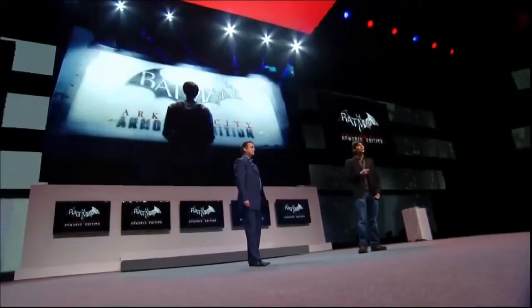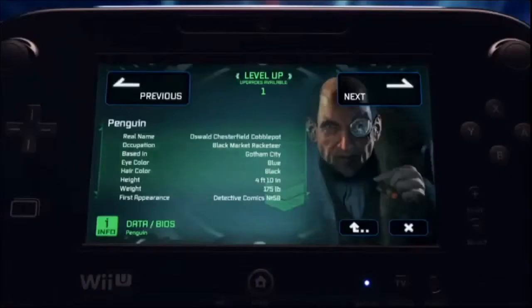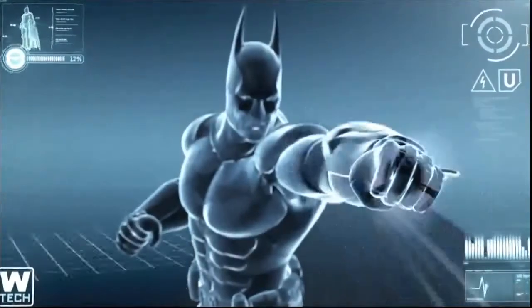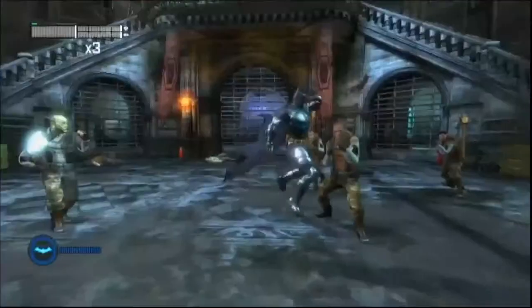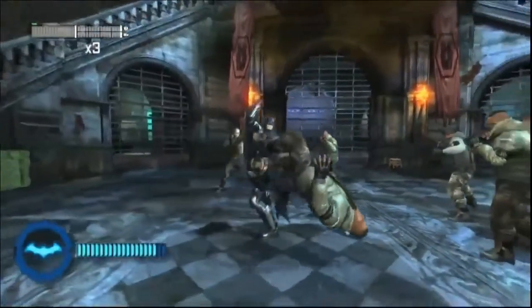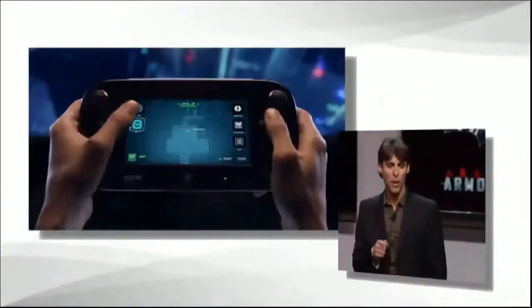I'm here today to give you a brief glimpse at Batman Arkham City Armored Edition and how the Wii U gamepad will revolutionize how you play the game. A new feature exclusive to the Wii U version is the BAT mode. During combat, Batman's all-new armored suit will extract kinetic energy, and the BAT meter will fill up until it maxes out. Once the max is reached, players can use the Wii U gamepad to activate BAT mode, making Batman even more powerful and able to dole out more damage.